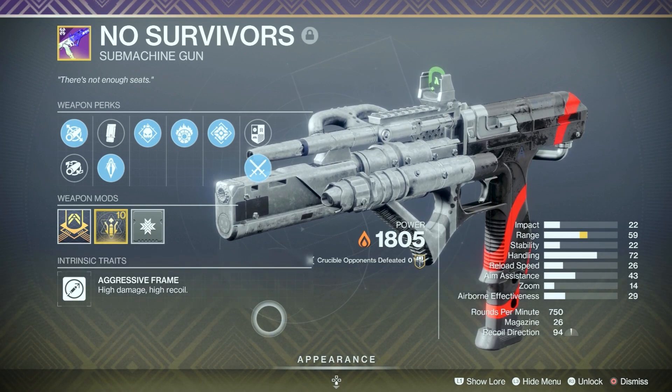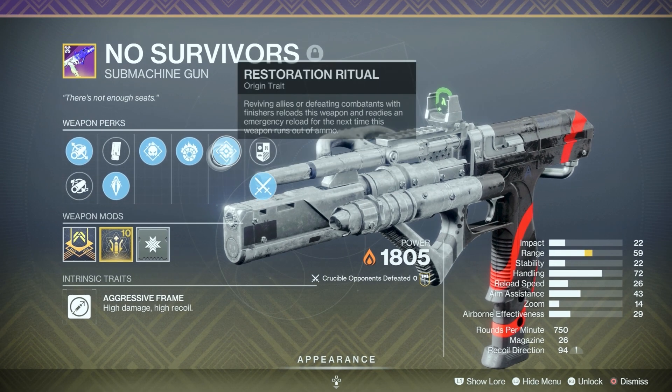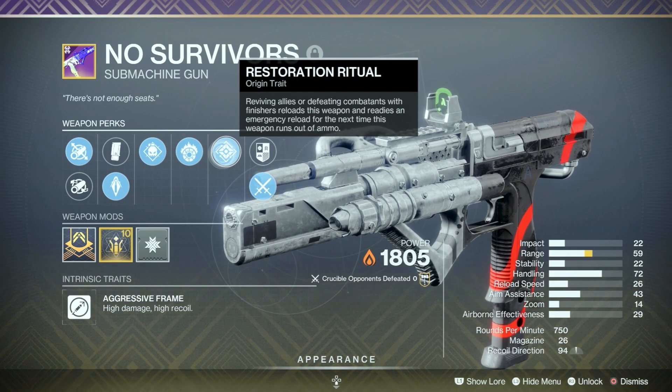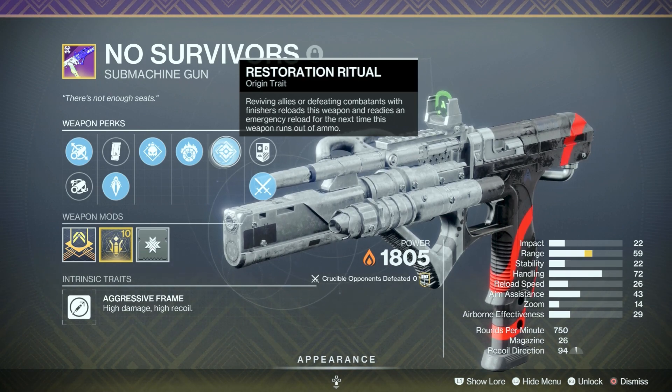I am told it's like Immortal, though my roll is not at all a PvP roll. We have Restoration Ritual: reviving allies or defeating combatants with finishers reloads this weapon and readies an emergency reload for the next time this weapon runs out of ammo.